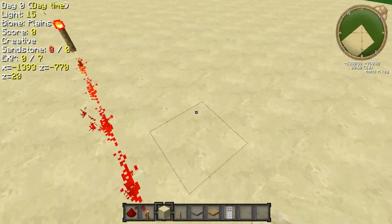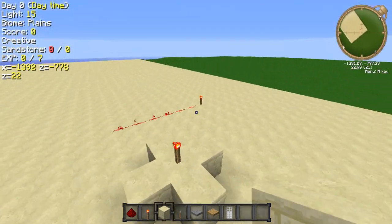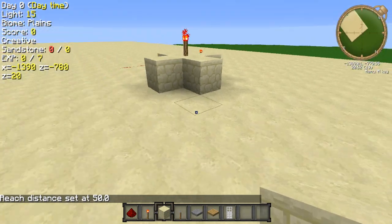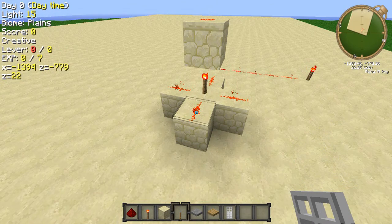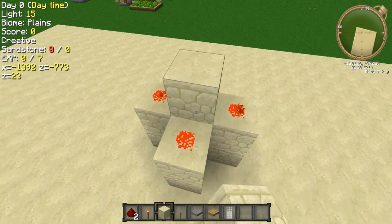Next thing about redstone: this is a redstone torch. It will power anything on the same level as the redstone torch. Placing this down, as you can see it's all powered, and it will also power the one on top. But if we remove that, see — it won't power them. But place that there and it will power them.